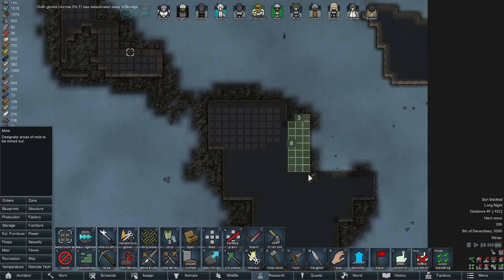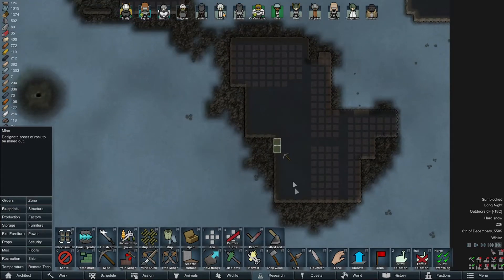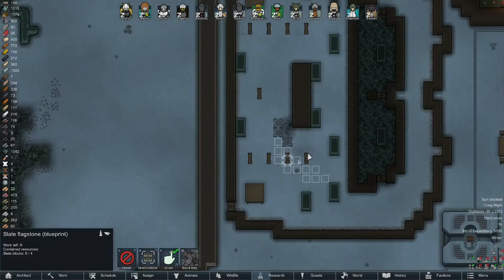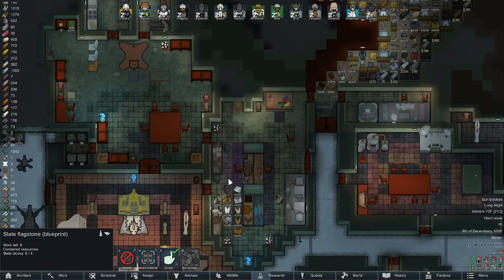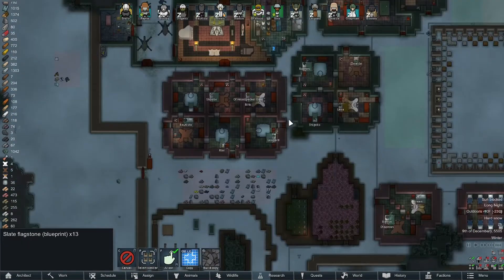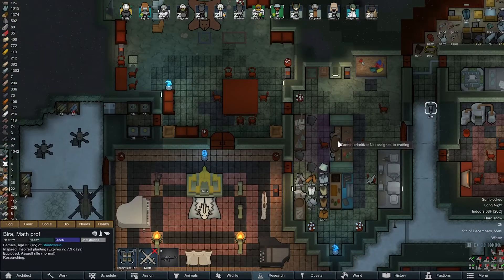There's gonna be some steel mixed in here too, but that's fine. I'm just gathering what I can from this mess. Our slate still has not gotten broken down but it's close - we have 13, and 13 times four... Bira, can you just - where's green? I always pick on green.